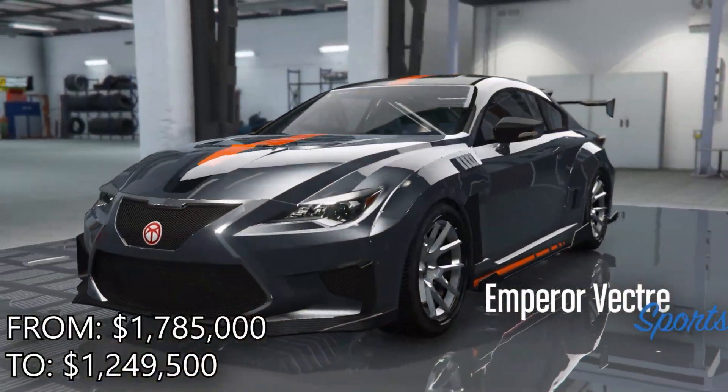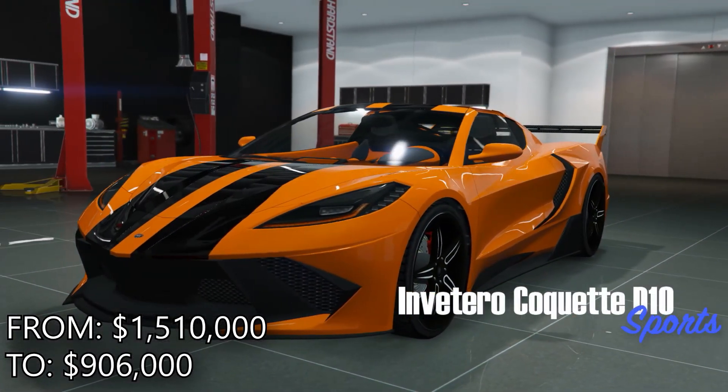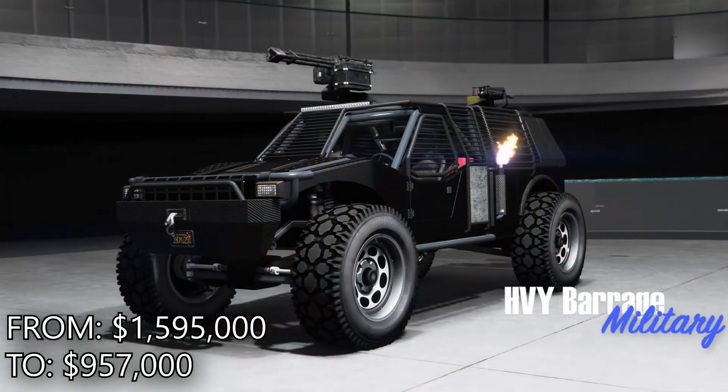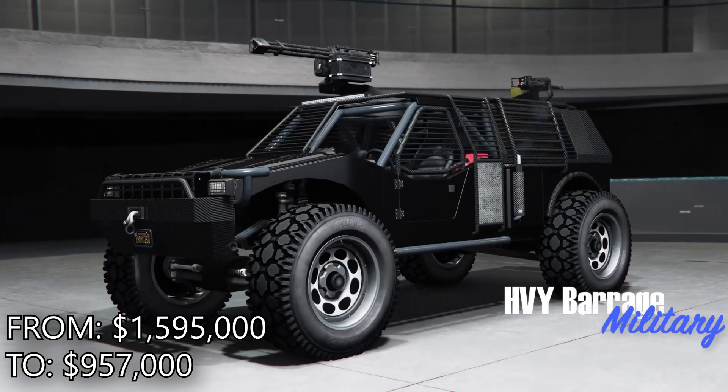For discounts this week, there are discounts on the Vector, Corquette D10, Barrage, Blazer Aqua, Armored Boxville, Wastelander, and the Itali GTB. And for Twitch Prime, it's the same as it has been for the last couple of weeks — all you have to do is log into the game, and Rockstar will give you $100,000.